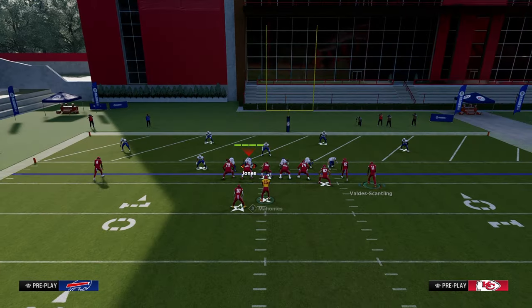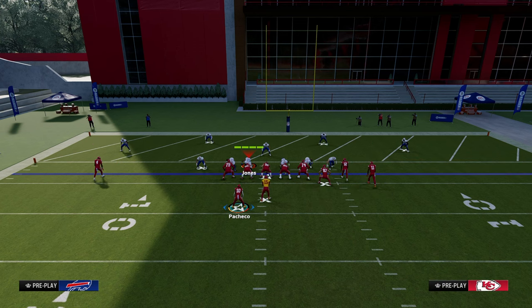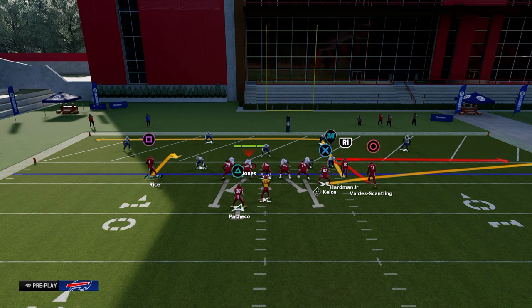I want to first show you the primary route combination we're going to be utilizing. We're going to motion the solo wide receiver inside and put him on a hitch route. The purpose of this is to get him on the numbers, as close to the numbers as we possibly can. We have our bunch to the wide side of the field, and if you have a hash mark opportunity in the red zone, you want to run this with your bunch to the wide side. If the ball is on the other hash, just flip the play.